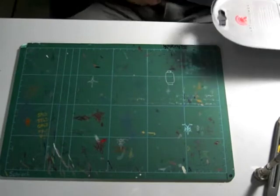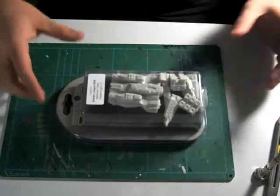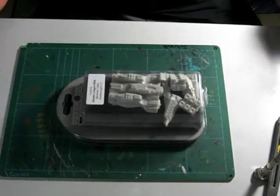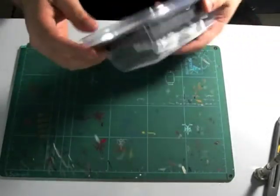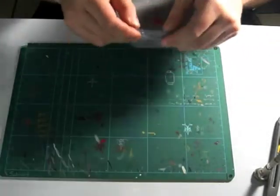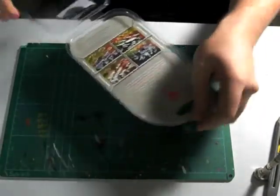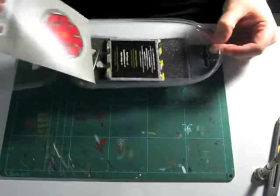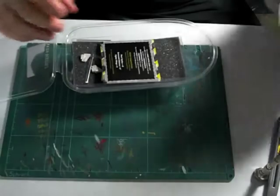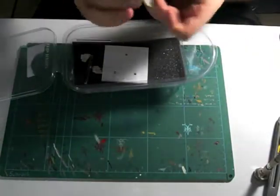Welcome to this issue again, and here she is: the Banshee-class Dreadnought from Firestorm Armada, almost fresh from the shelves. Like all Spartan blisters, this baby opens up on the back. It's got some paper cover and there it is — the most important card of the whole game: the stat card.